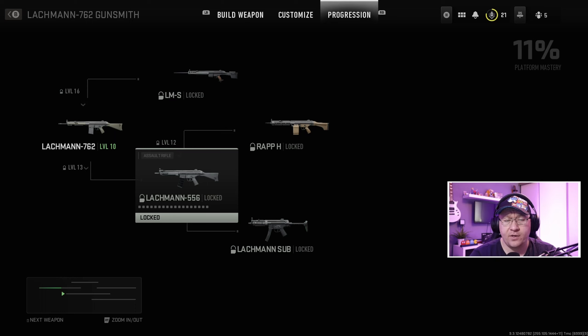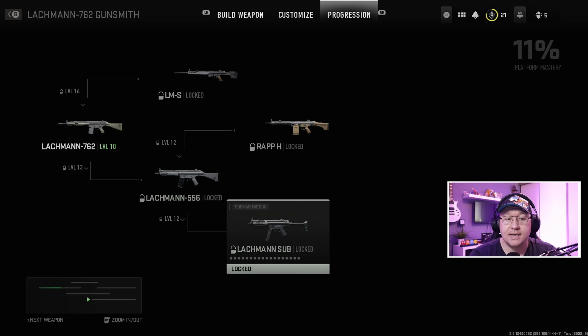As you can see, at level 13 that allows you to unlock the receiver for the Lachman 556. So at level 13 you can change the receiver to the Lachman 556, and then you level the Lachman 556 up to level 12.